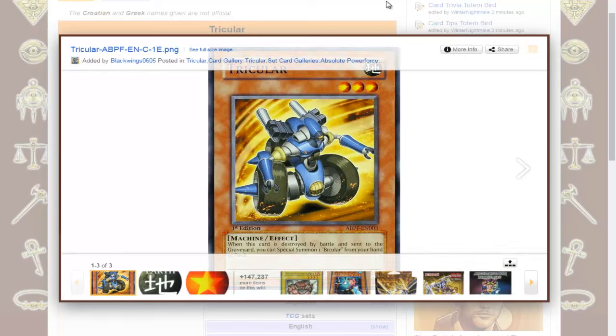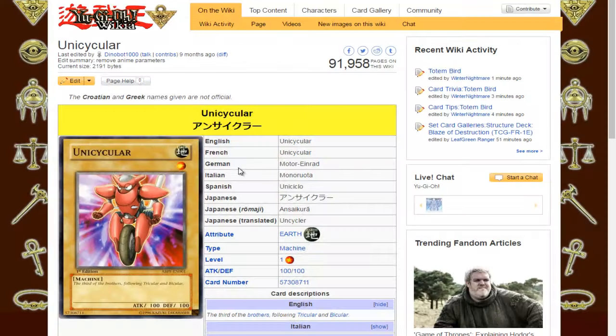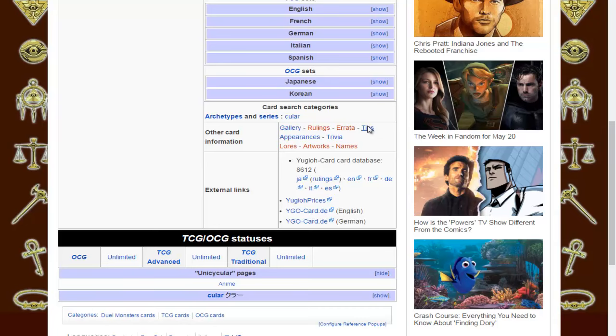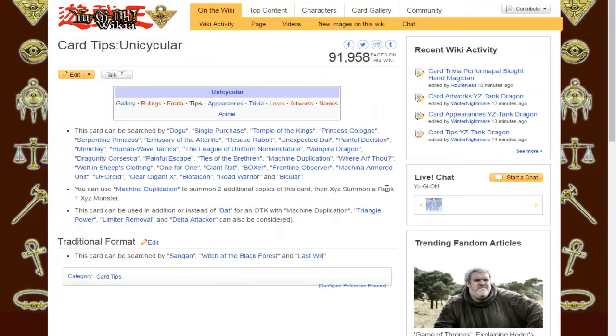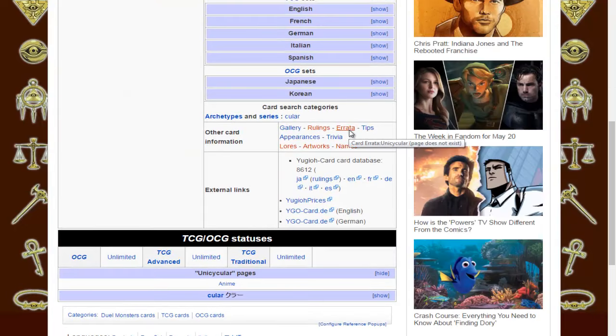I'll just call this group the Cyclers. Let's check Tips and Trivia. Machine Duplication — get 2 copies and Xyz into a Rank 1, I suppose. They can be used in addition to or instead of Bats for an OTK, yeah. I talked about the OTK with Bat in a previous video — that's possible with this as well. But it's a weak monster I wouldn't really want to use, and it's not a very consistent OTK anyway.